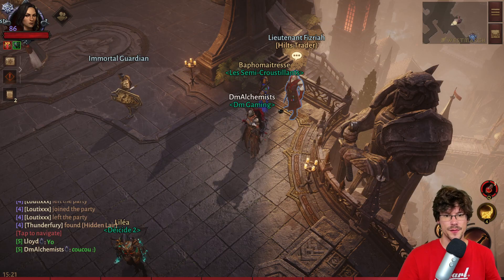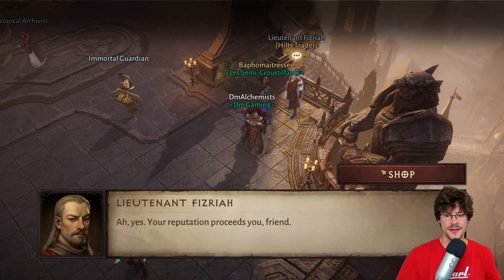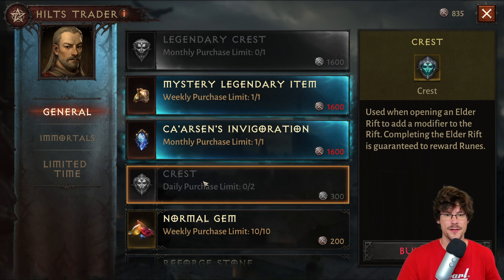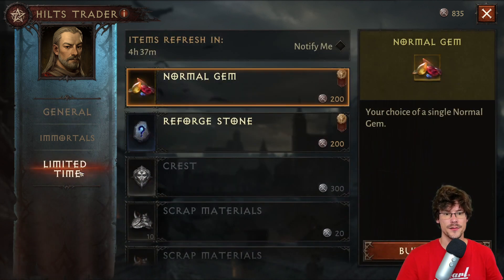You should go to the Hilts Trader at least once a day because you'll have crests that you can buy here. It's very important to buy them in order to try to get some legendary gems, especially if you are a free-to-play player. You can also check the limited time offers because you'll have a crest and some materials, so it's very good to check the Hilts Trader often.